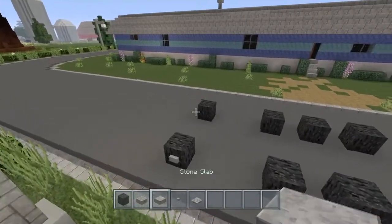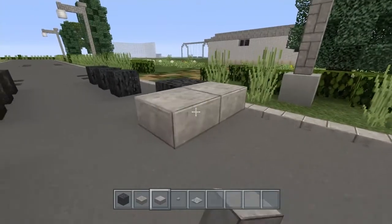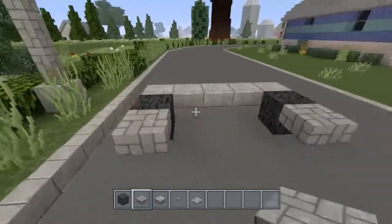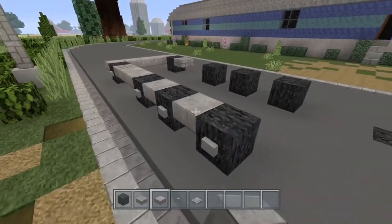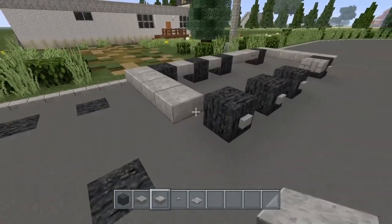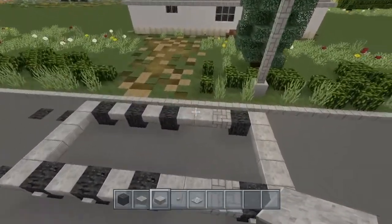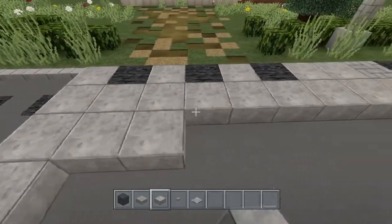Now let's grab the stone slabs. On the front of the truck we're going to be doing the front bumper. Right behind the front tire we're going to be placing the cobblestone half slab right here, and then we're going to be doing the whole rest of this truck with the stone slab. It's going to be looking really derpy, but it'll look real good once it's all the way done. So just go ahead and take this stone slab and fill all this in.